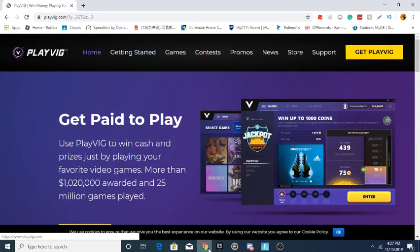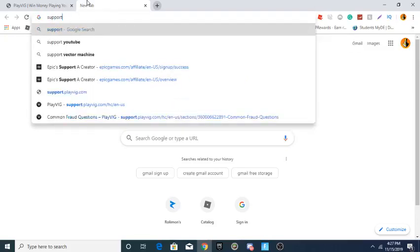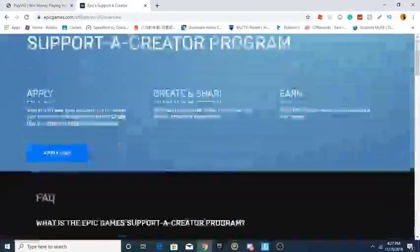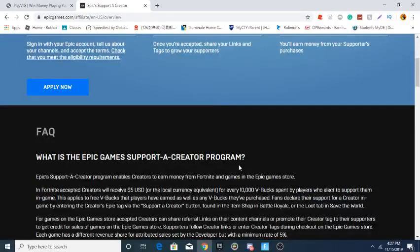If you guys have a YouTube channel, you can sign up for a Support-a-Creator code. Go on Epic Games and type in Support-a-Creator code. They pay you $5 per 10K V-Bucks, so it's pretty easy.